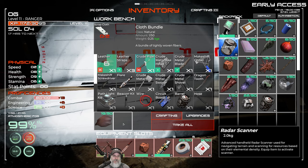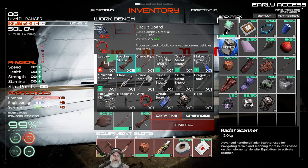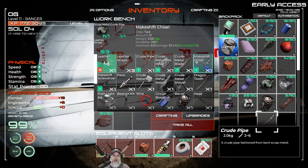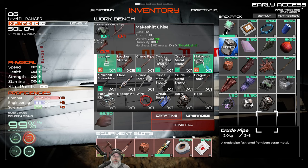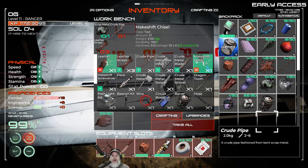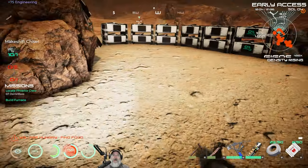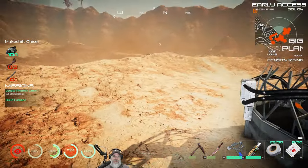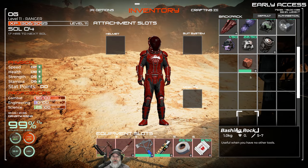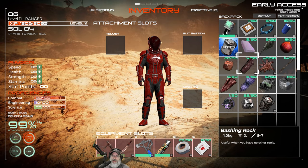For a crude pipe, we make that here out of metal. Let's queue up one of those. We can go ahead and make some leather straps - this just requires three. We got the crude pipe and we can go ahead and queue up the chisel. You're going to have three things going at the same time in the crafting tables, which is pretty useful. The makeshift chisel has a hardness of three, which means we can now mine anything up to a hardness of three. This makeshift chisel takes the place of the bashing stone, so we just really don't need the bashing stone any longer.